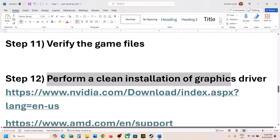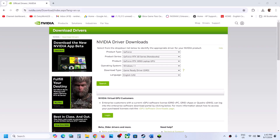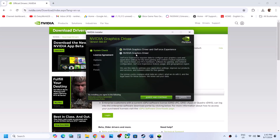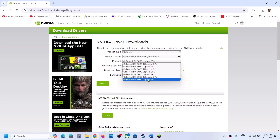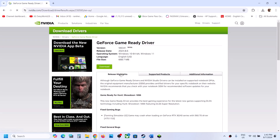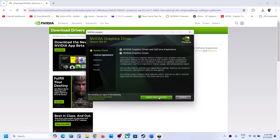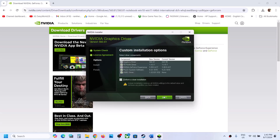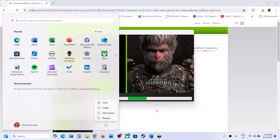The next step is to perform a clean installation of your graphics driver. If you have an Nvidia card, go to the Nvidia website; if you have an AMD card, go to the AMD website. Select your product type, series, and graphics card, choose your Windows version, select Game Ready Driver, click Search, and download. Run the exe file, click Agree and Continue, select the Custom option, and put a check on 'Perform a Clean Installation.' Click Next, let the installation complete, restart your computer, then launch the game and check.